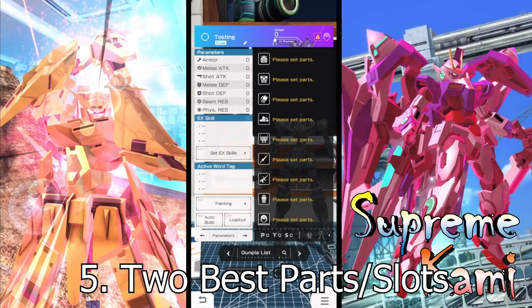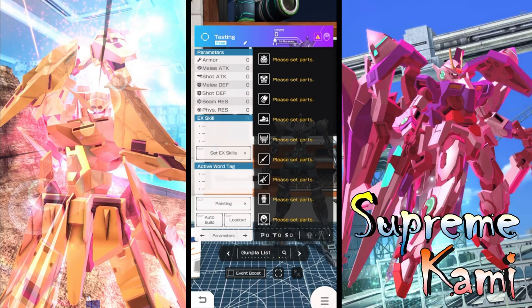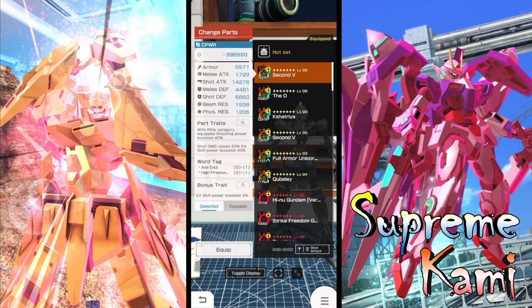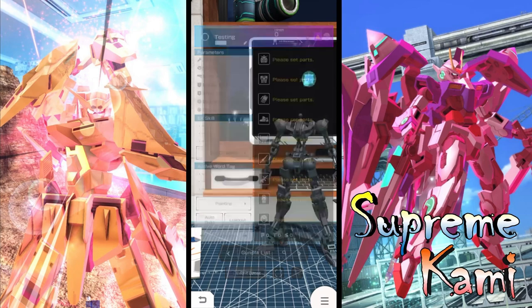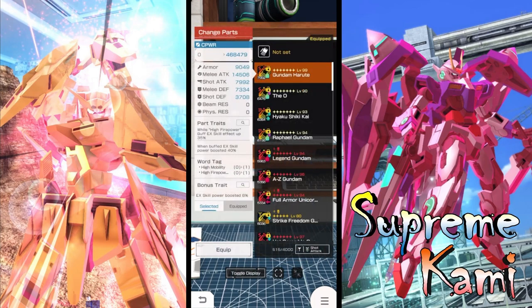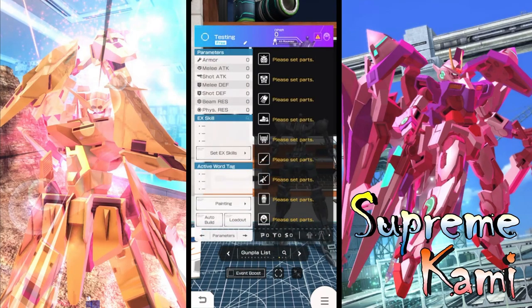Point number five is the two best parts within a shooting build that carry the highest shot attack. The first part is actually the head part — don't ask me why they gave the head part one of the highest shot attacks. You can see parts that are 14,000 — keep in mind this is a 7-star part. If you go to the torso section, you won't see anything that high. Even the arm part — pretty much you see something that's half the shot attack amount.